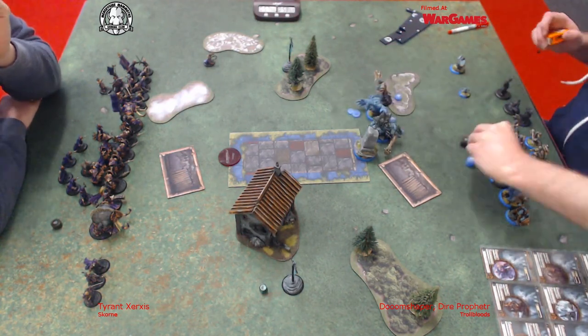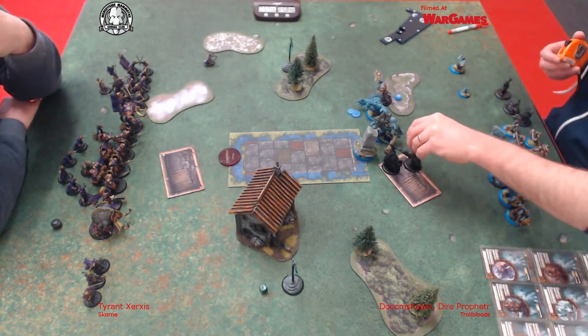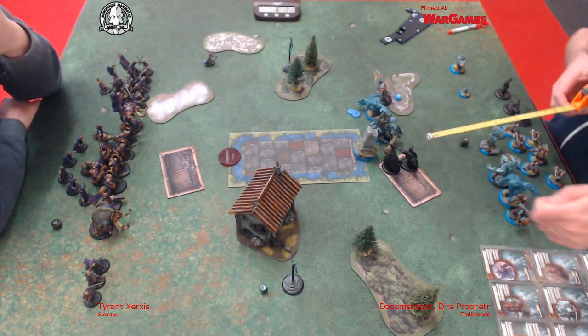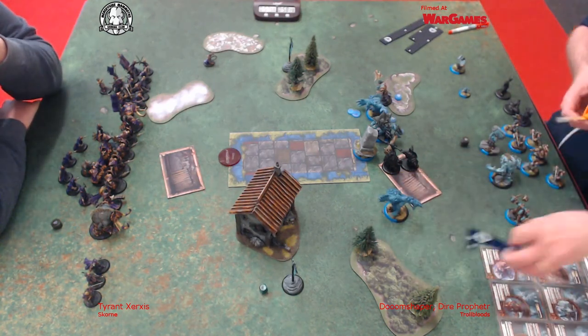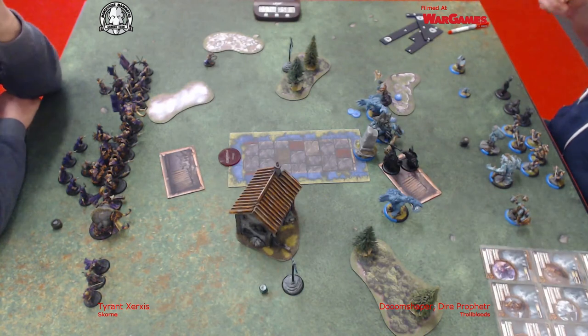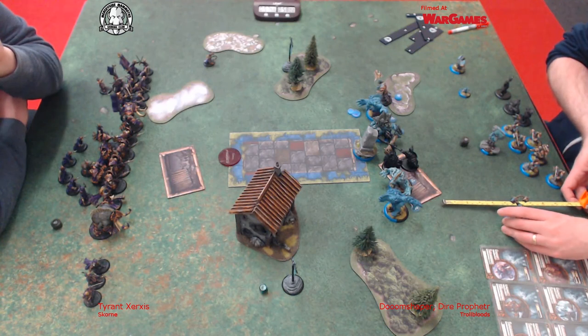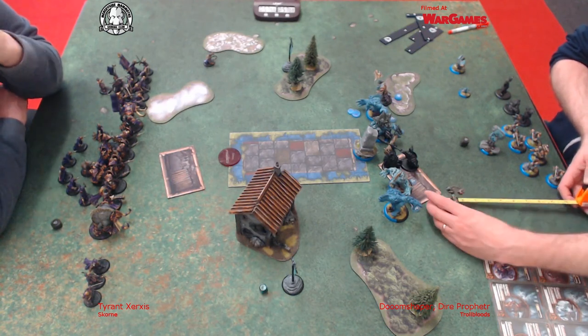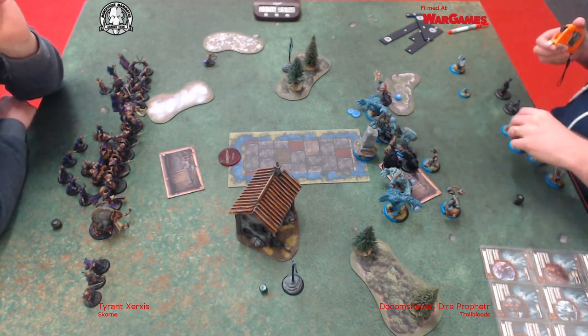Doom Shaper is going to put all his fury in the stone and run to the trench - you're a Warmahordes player and that's what you do, even though there is no reason to at all. I'm trying to get the Earthborn there to get the plus two speed from the difficult terrain for next turn. I can run him up next to that house and sit him at Armour 22, which is really good.